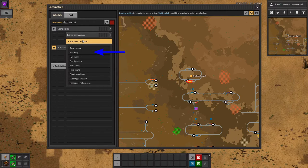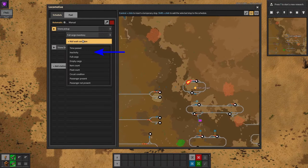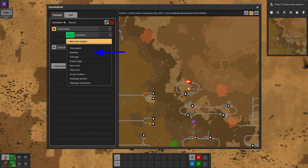Inactivity is very useful as it allows you to part-load a train, maybe with a specific amount, or to fill up some reserved slots, or to make the train wait until it's completely fuelled. As the name implies, this tells the train to wait until nothing has happened to it for a certain amount of time.